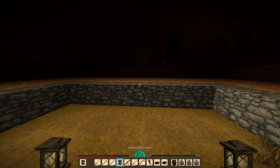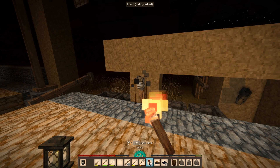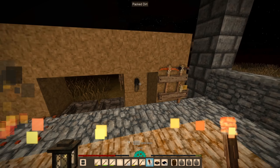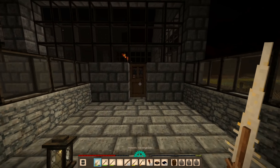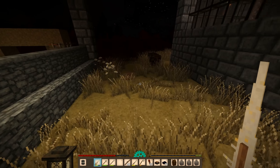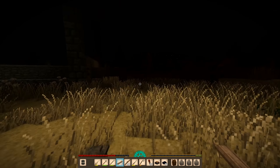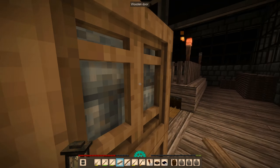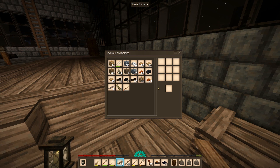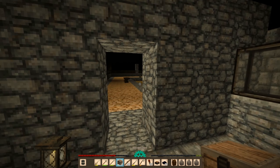I put a lantern here and a lantern here so we have some light in this area. Now I need to disassemble this stuff. I'm gonna light this first and I do need to move all this stuff. I have boards around here — yeah, about six boards — and there's firewood we need to move anyway. So I'm gonna get a couple of chests. We're gonna put some storage chests over here just so we can store stuff.